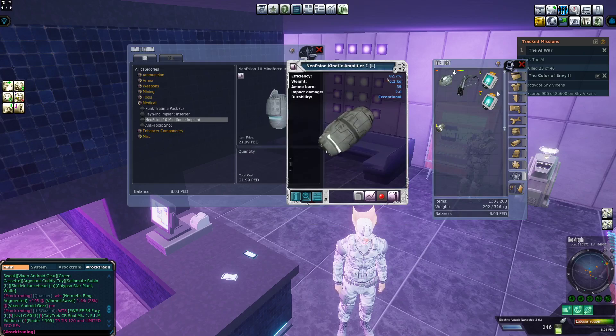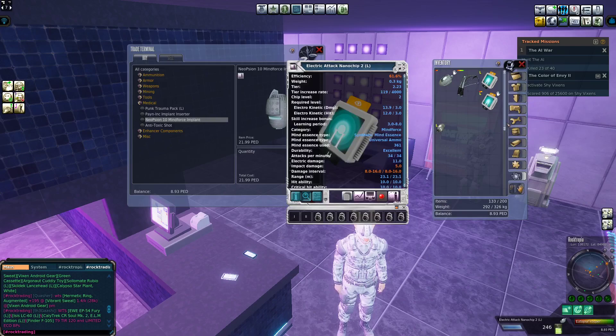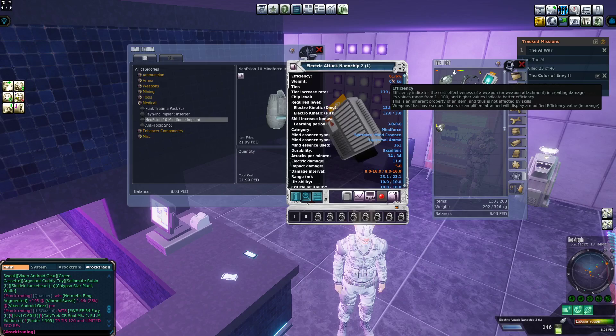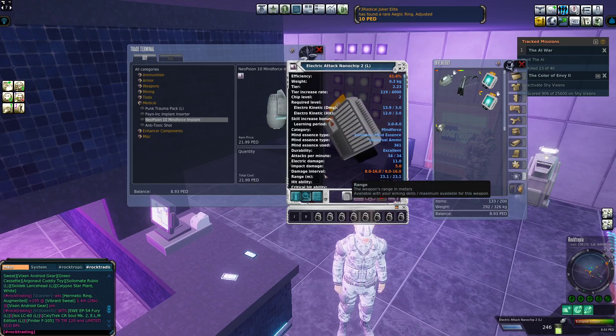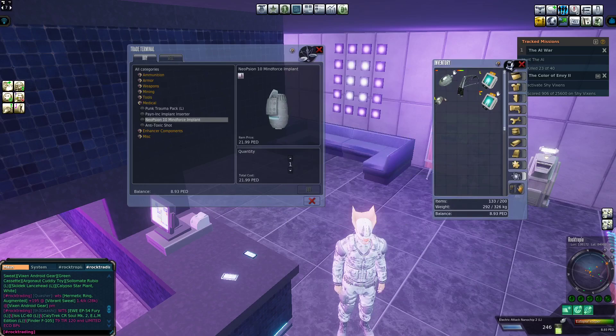You can see the efficiency is higher, and it raises the damage by just a tiny bit. On the chip, everything shown in orange is a stat that's been changed by the amplifier. So the efficiency has been increased, the impact damage has been increased a tiny bit, and therefore the damage interval has also been increased.